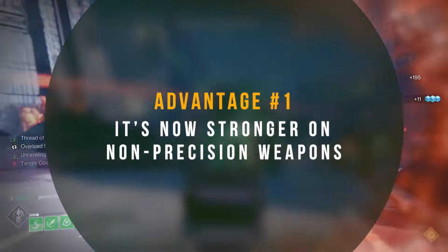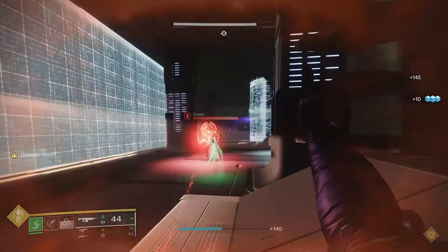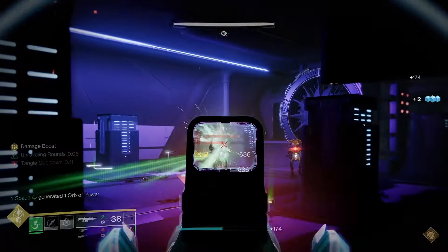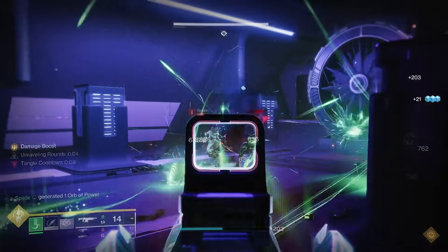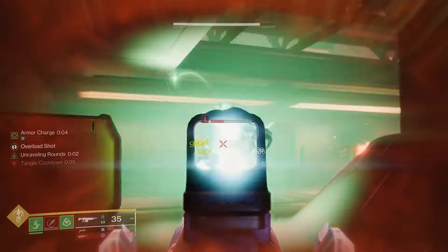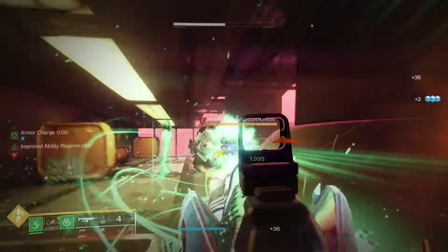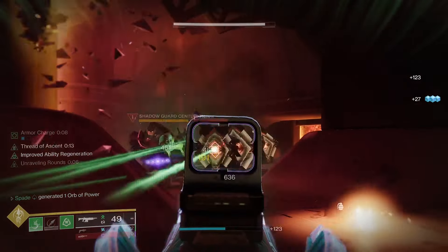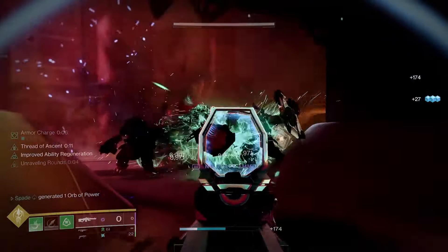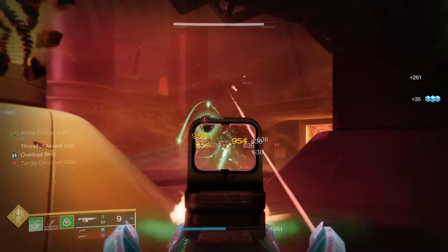The first advantage is that it's now stronger on non-precision weapons. Previously, Hatchling used to be pretty weak on non-precision weapons like auto rifles, sidearms, SMGs, trace rifles, and heavy machine guns, because despite not being precision weapons, they still required precision kills to proc the perk. But now thanks to this change, you're guaranteed to spawn a threadling after getting three multi-kills, whether they're precision or not.